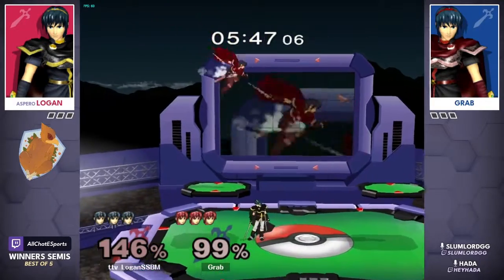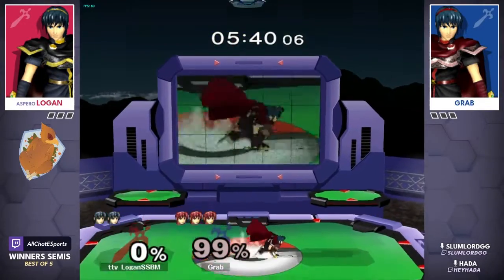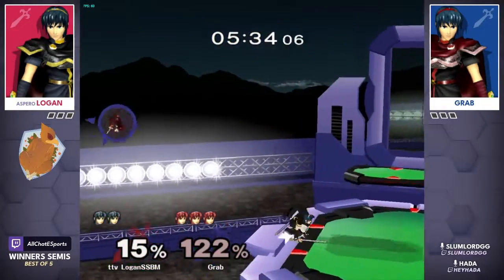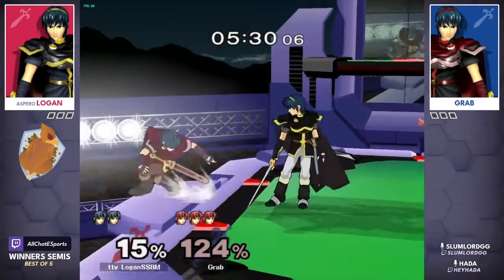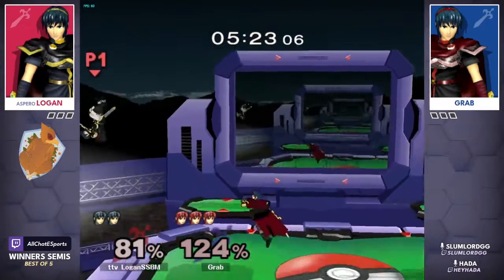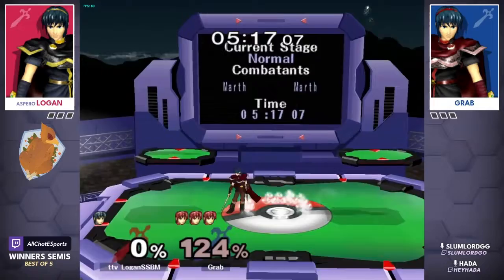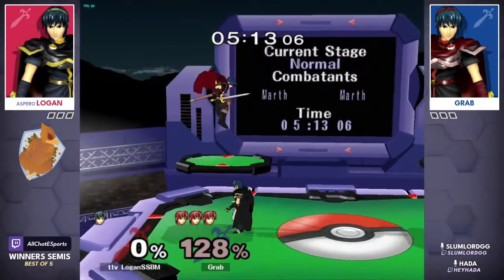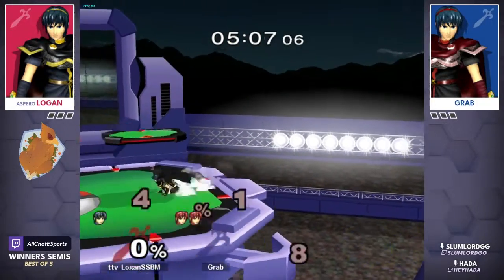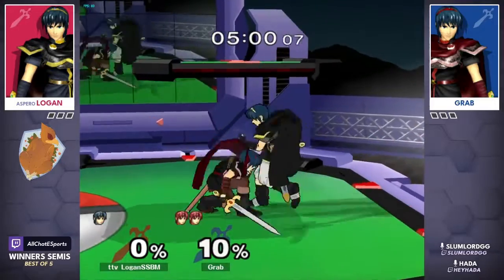Looks like we're going to go for up throw into shark — maybe a change in game plan that Logan may have implemented over the last week. Definitely a mix-up on the grabs and grab follow-ups. Grab will maintain his stock advantage. You don't have to get that meaty kit — all you have to do is catch them jumping, catch those early defensive options, and then just carry them off stage. Logan goes off with an aggressive forward-air to seal away the stock — an absolute clean zero-to-zero stock advantage here for grab.